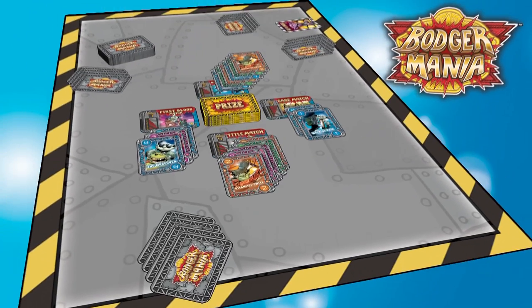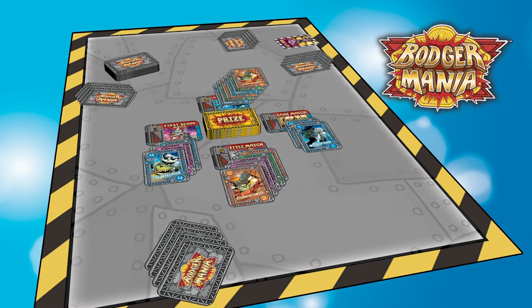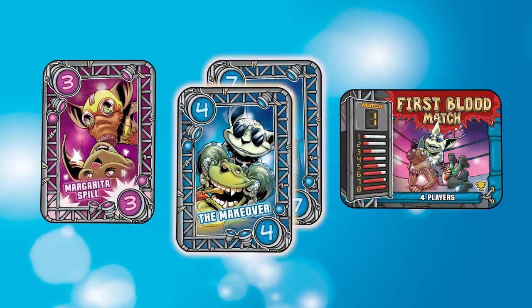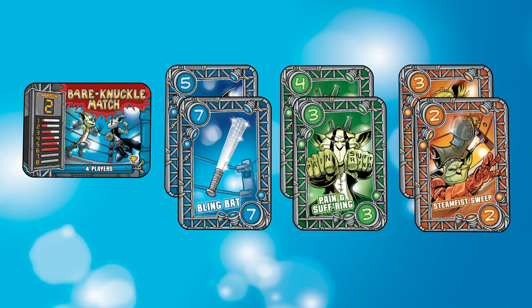After three more drafts, all the cards from our original eight have been either drafted into our hands or used to vote for each match's trump fighting style. Now we're ready for the fight night step. First, we count up the trump votes for each match. Blue wins First Blood with two votes to Purple's one. Orange, Blue, and Green are tied with two votes each at Bare Knuckle.